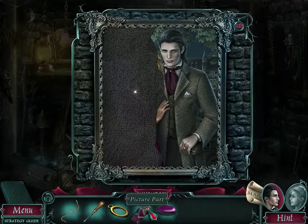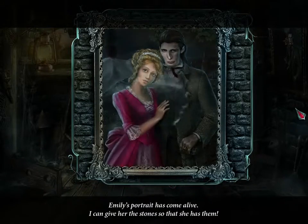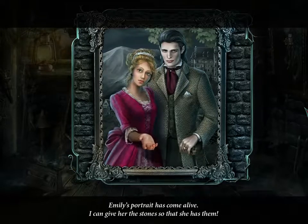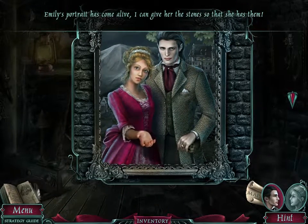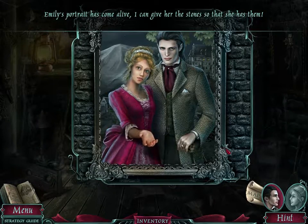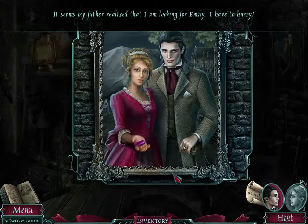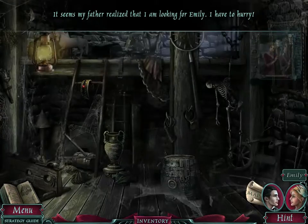Add that here. Is she reaching her hand out? That's a neat animation. My father realized that I'm looking for Emily. I have to hurry.